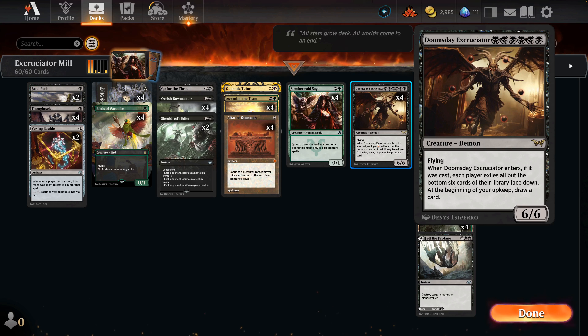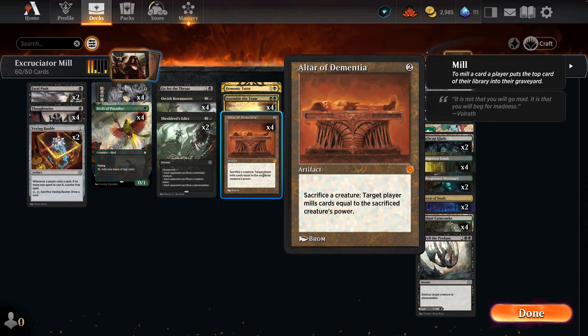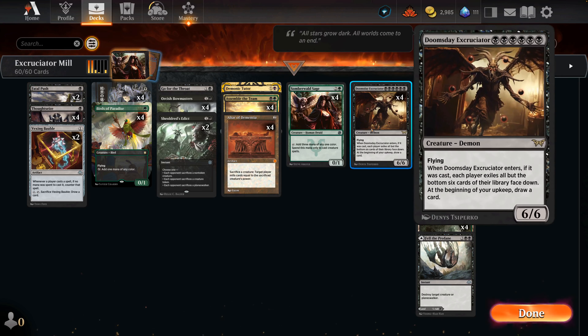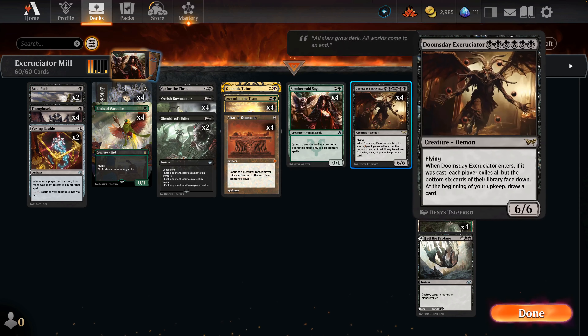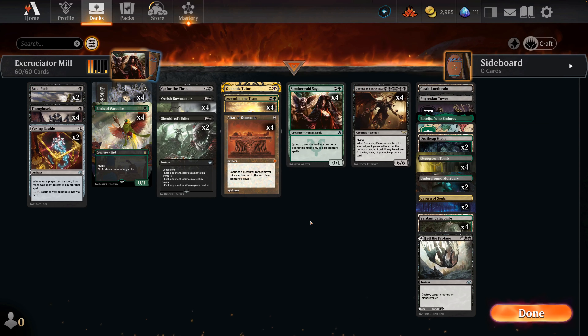If we don't win in time, it will cause us to deck first, so we need to set this up carefully. The combo shown earlier by Mono Black Magic is Doomsday Excruciator plus Altar of Dementia. If we get our opponent down to only six cards in their library and then sacrifice Doomsday Excruciator to Altar of Dementia, they'll have zero cards left.